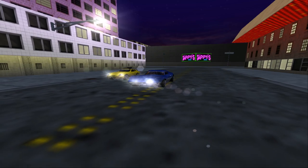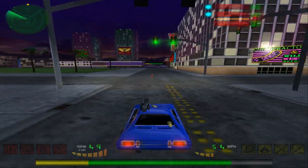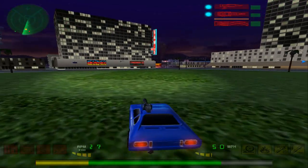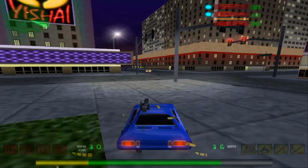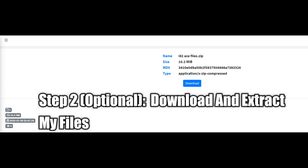The first step once you are finished installing the GOG.com version of Interstate 82 is to go into the game's directory, right-click, and select Properties for Launch Interstate 82. From here, make sure to go into the Compatibility tab and click on Disable Full-Screen Optimization. I am going to save you some trouble here, as I've uploaded a few files into a zip folder that you can download and simply drop right into your game's directory.